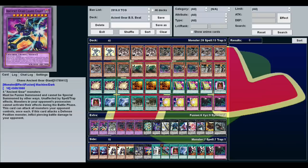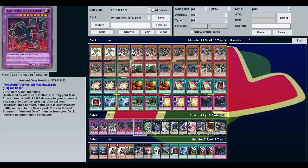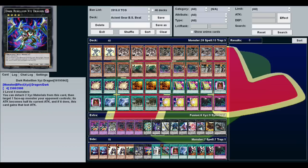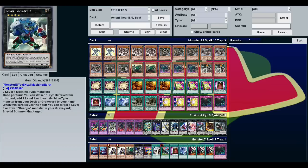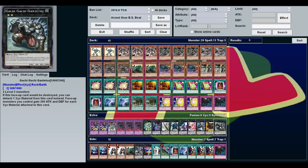The extra deck is two Chaos Ancient Gear Giant, one Ultimate Ancient Gear Golem, three Ancient Gear Howitzer, one Utopia of the Lightning, one Dark Rebellion, one Regular Utopia, one Gear Gigant X, one Silent Honor Arc, one Heartland Draco, one Castel, one Gagaga Cowboy, and one Gachi Gachi Gantetsu.